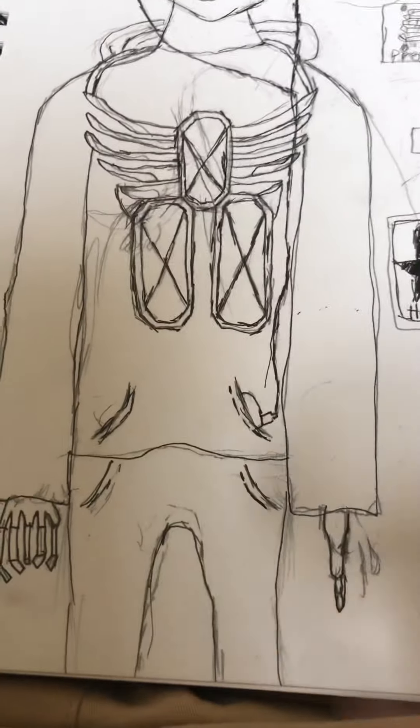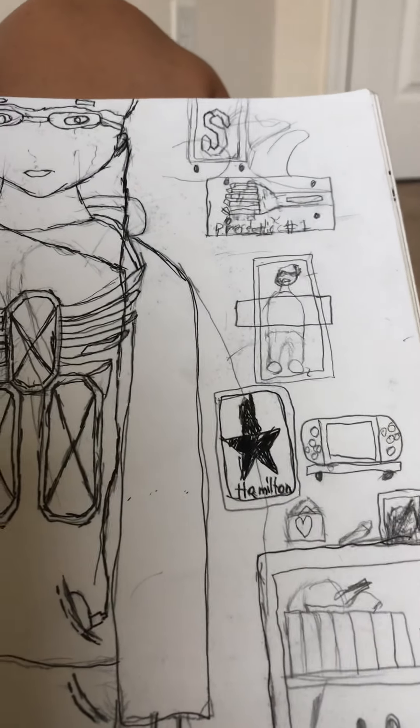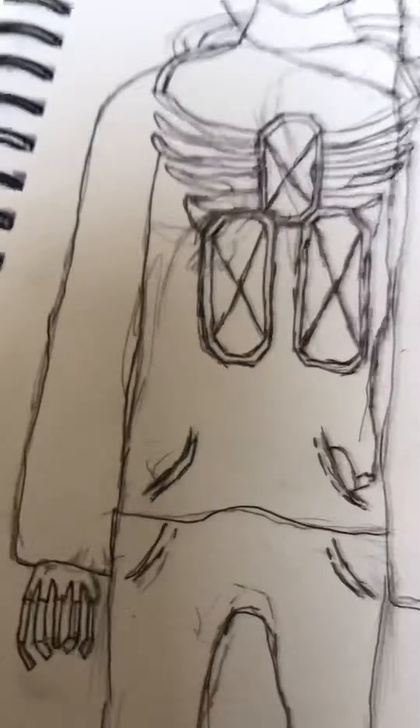I remember some of these drawings — some of them were really cool. This was back in season 9 I think. And then we got another OC — a character who has a prosthetic arm, which you can kind of see over here. It's a trophy of prosthetic number 1. And then he has a Nintendo Switch, because I remember that was new when it first came out.